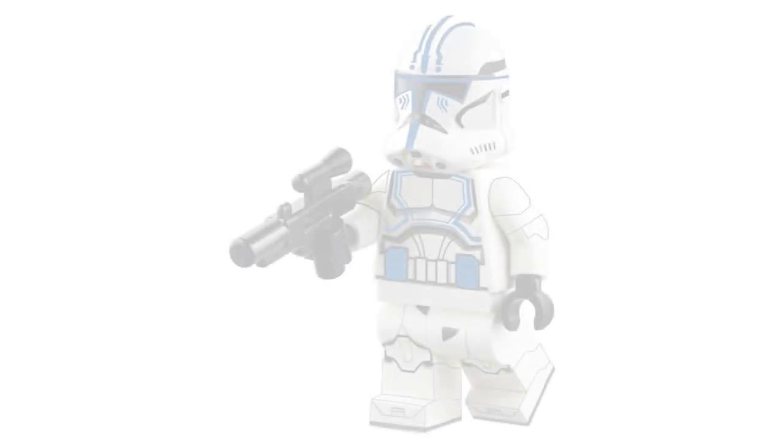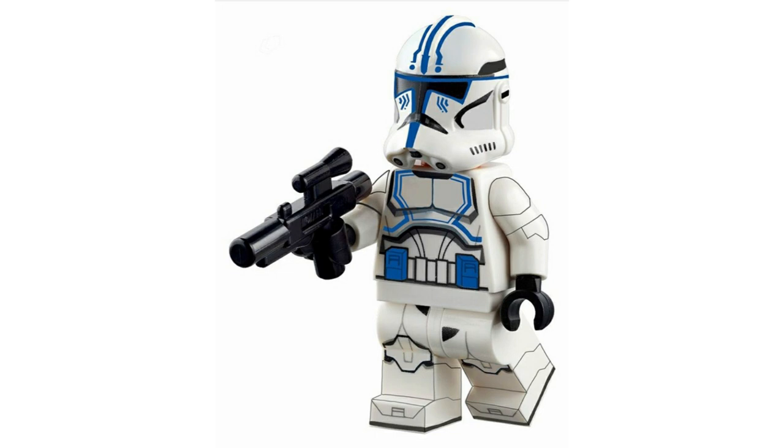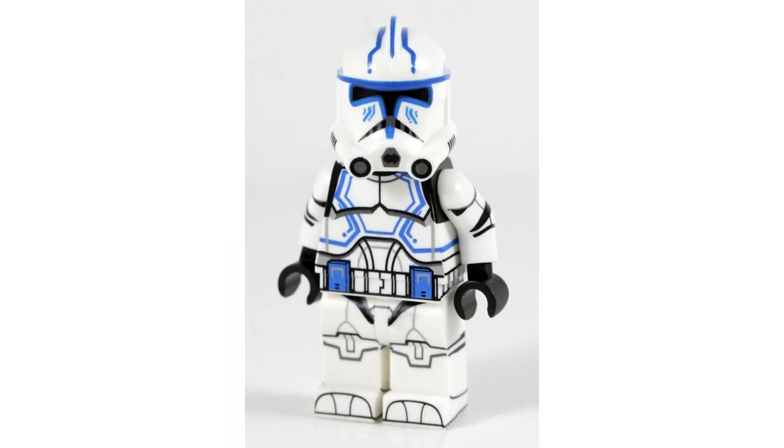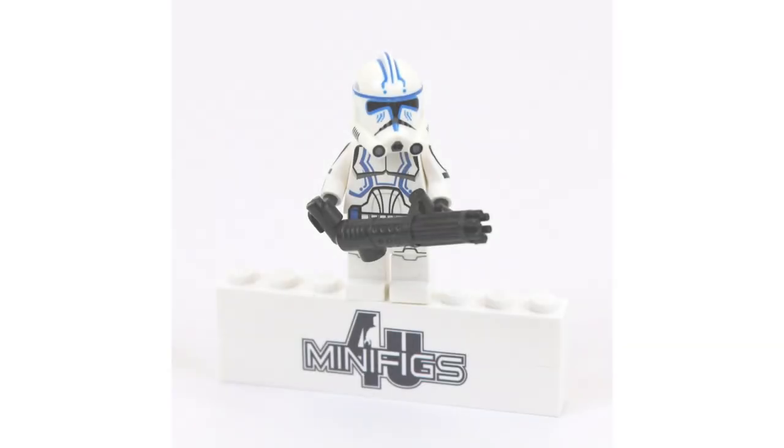Next up, at number four, we have the one you've been waiting for — Hardcase. Hardcase is the muscle of Rex's 501st squad. Hardcase would obviously get a printed head with his tattoo, and would obviously include his heavy repeating minigun. I think it would make him an instant favorite just by that minigun, considering we haven't really even gotten one in LEGO, which is crazy.